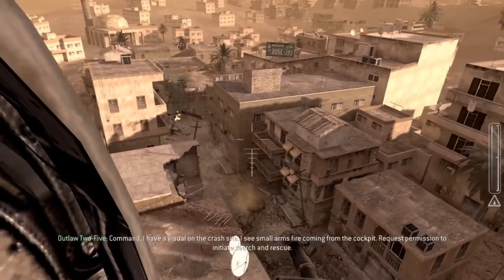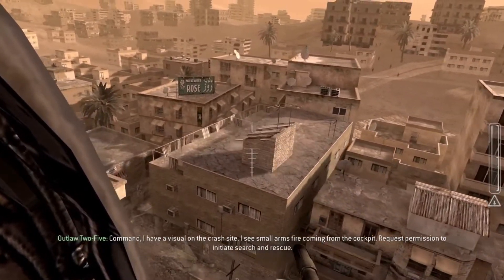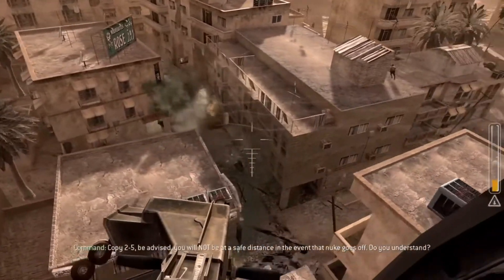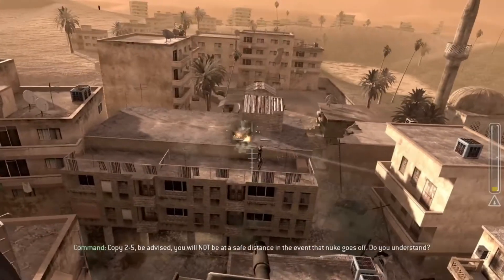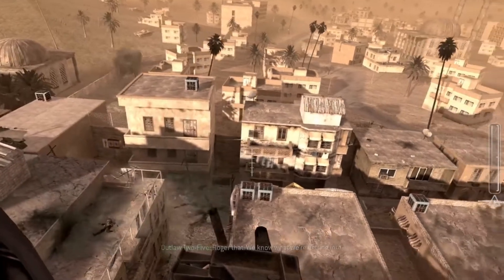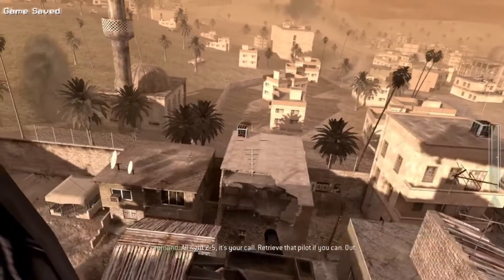Command, I'm visual on the crash site. I see small arms fire coming from the cockpit. Request permission to initiate search and rescue. Over. Copy, 2-5. Be advised: you will not be at a safe distance in the event that nuke goes off. Do you understand? Roger that. We know what we're getting into. All right, 2-5, it's your call. Retrieve that pilot if you can. Out.